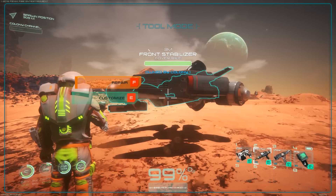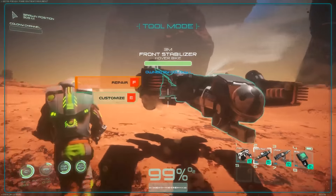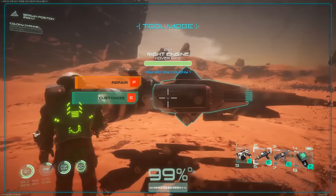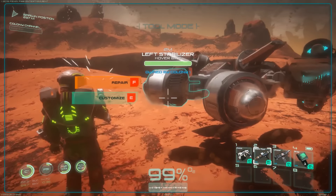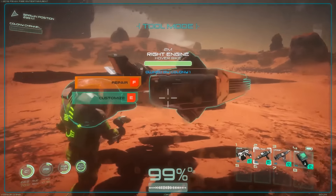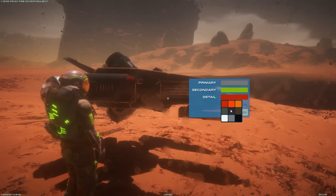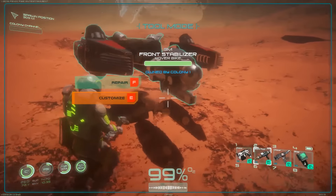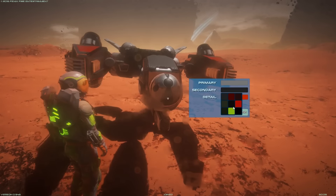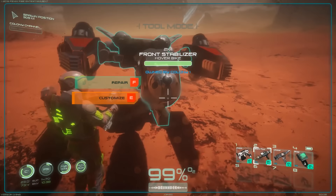I want to see what do I need to repair this thing. Stabilizers. So there's actually full parts of this thing that I have to repair. So I have damaged those. I want to be really careful — I don't want to get this thing too damaged. Can I customize any of this? Does the customization actually work at this point? I don't think it does.